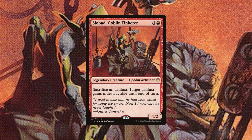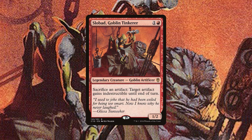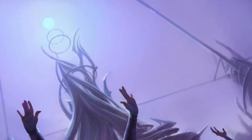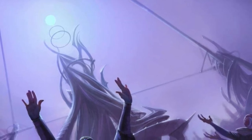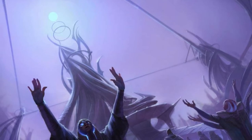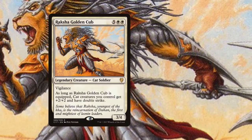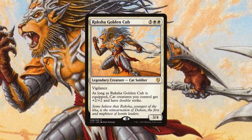Glissa's best friend comes to save her — meeting her for the first time now. It's Slobad, the Goblin Tinkerer. In Slobad's art he is saving Bosch. His flavor has Glissa saying: 'I used to joke that he had been exiled for being too smart. Now I know why he never laughed.' Slobad has been exiled from the Goblin lands because he had been born when the blue moon was at its zenith. This gives all creatures born then unbridled intelligence, which goblins do not accept. Slobad joined the Gold of Quirk — the one without the thumps — and continued to have no luck at all. At this point in the story, he just escaped the Leonin overlord Raksha and knows that Raksha is the only one that can save Glissa. So he takes her there, which takes real courage.